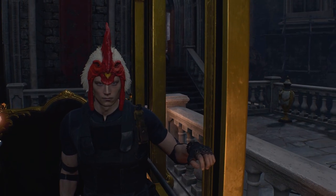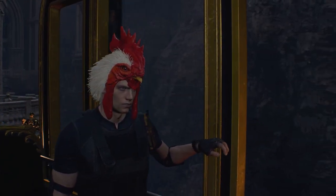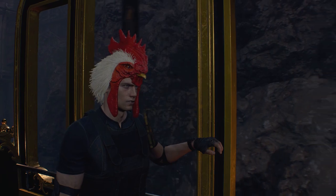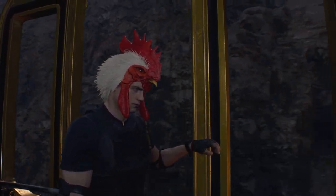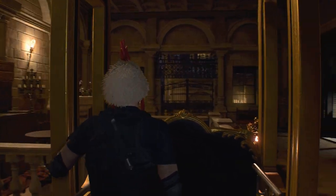Here we have one of Leon's funniest upgrades. This is the chicken hat, which greatly decreases the amount of damage you receive. To get this one, you have to finish the game on hardcore with an S rank.